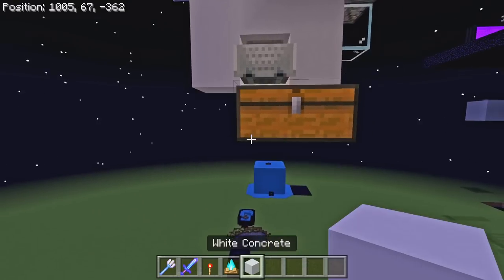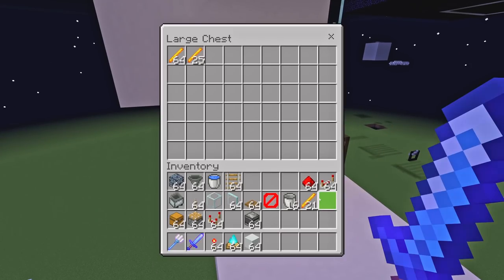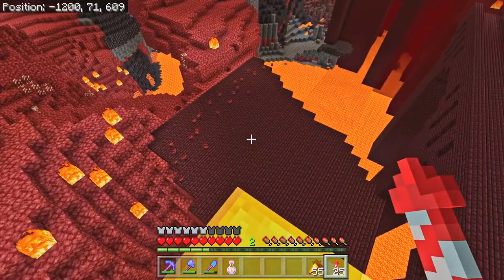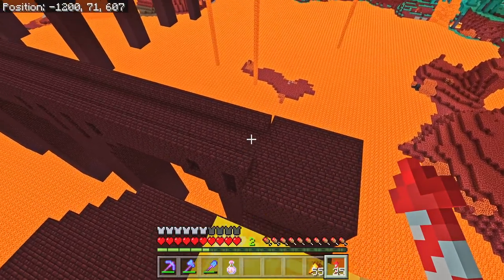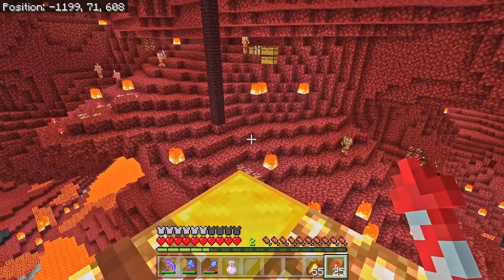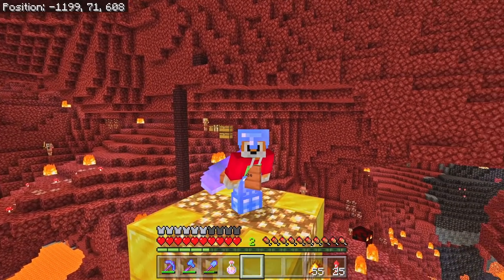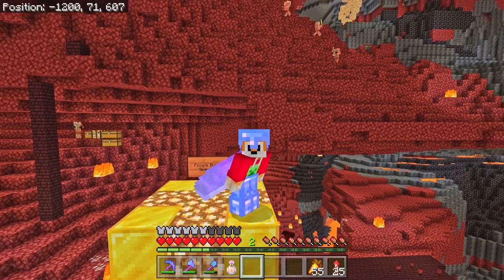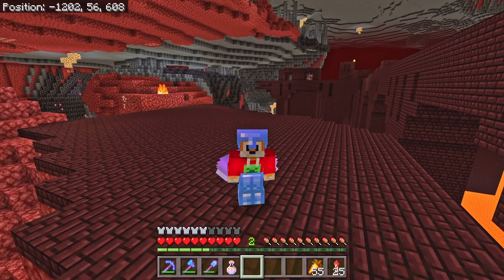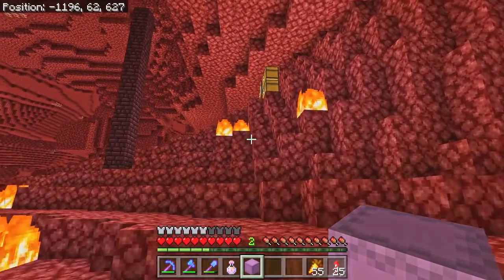We can stop it being quite so janky on the inside. When you use the extra observers it goes all kind of wonky, which is not ideal. Let's just do it nice and normally - the blazes can get minced as per usual. We can put our little campfire back here which should hopefully help destroy all of the XP. In the actual game all we'll be doing is literally standing here in front of this chest, activating the blaze spawner and collecting all of our tasty drops.